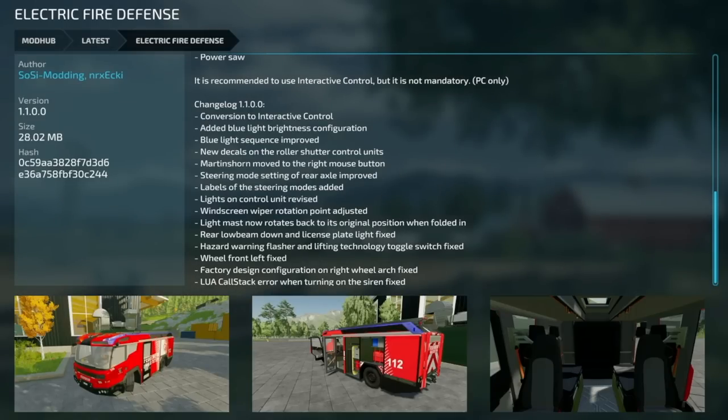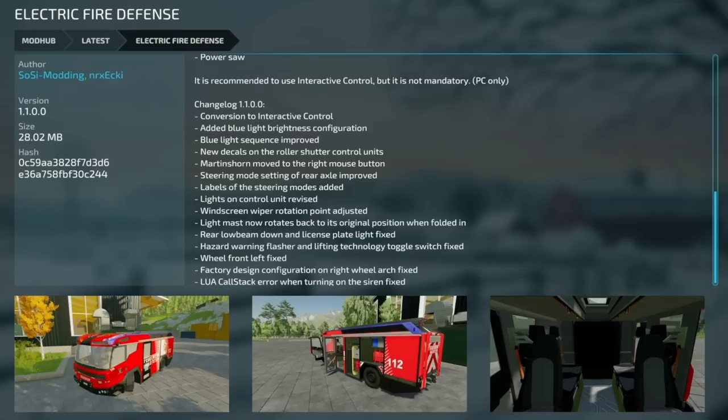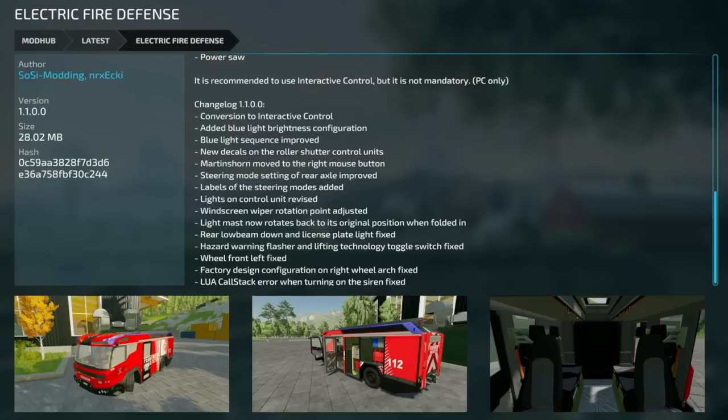Making our way over to mod updates for all platforms, we have the Electric Fire Defense - this is version 1.1, and this is also the exact same version as the PC-only version. Updates include: conversion to interactive control, blue light brightness configuration, blue light sequence improved, new decal on the roller shuttle control units, Martin Shorn moved to the right mouse button, steering mode setting of the rear axle improved, labels of the steering modes added, lights on the control unit revised with screen, riper rotation point adjusted.